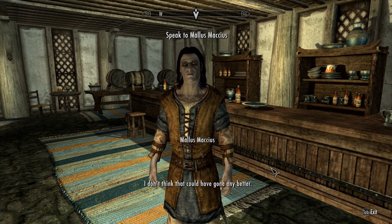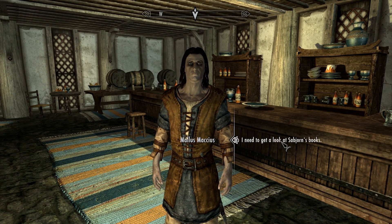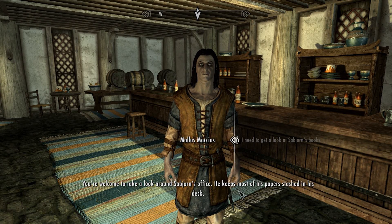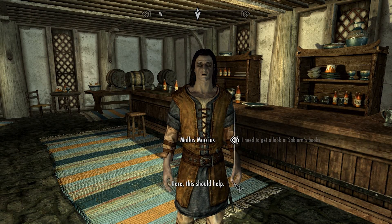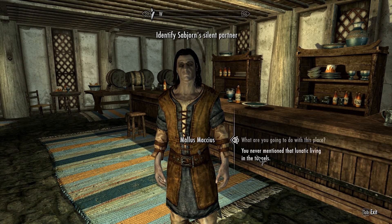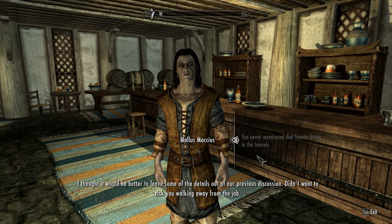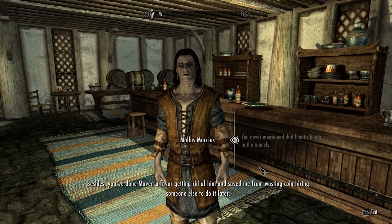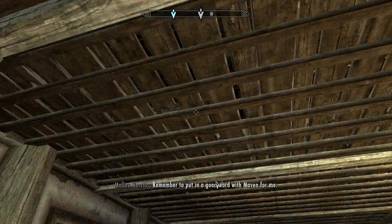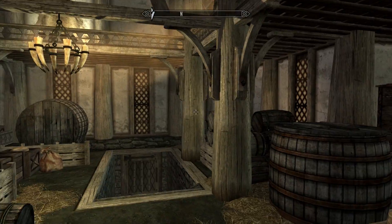I don't think that could have gone any better. Anything else you need before you head back to Riften? Well, for some reason I need to look at Sabjorn's books. Maven wants to hunt down Sabjorn's private partner. You're welcome to take a look around Sabjorn's office — he keeps most of his papers stashed in his desk. You never mentioned there was a crazy guy breeding rats in the tunnels. I thought it would be better to leave some of the details out — didn't want to risk you walking away from the job. Besides, you've done Maven a favour getting rid of him. Remember to put in a good word with Maven for me. I'm not sure whether my reputation with Maven is high enough to put a good word in for anyone, to be honest.